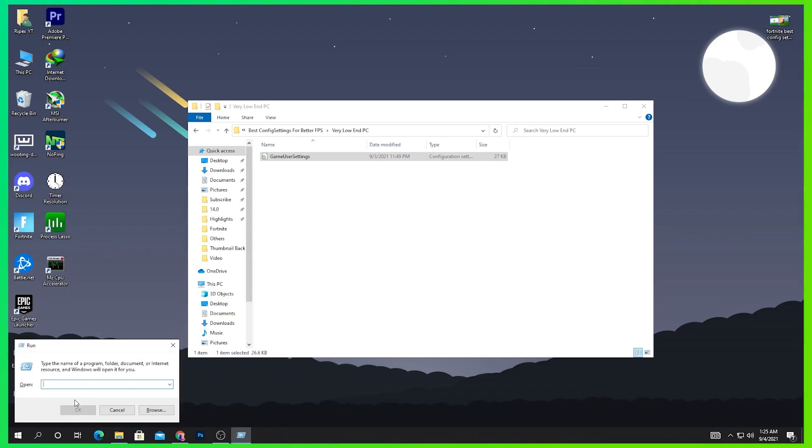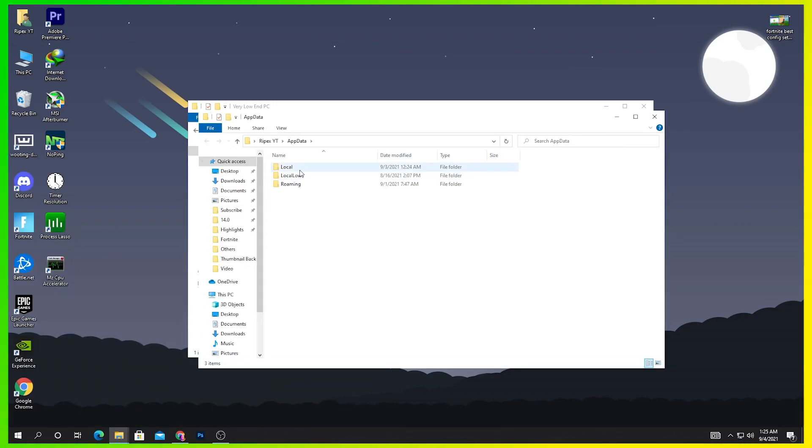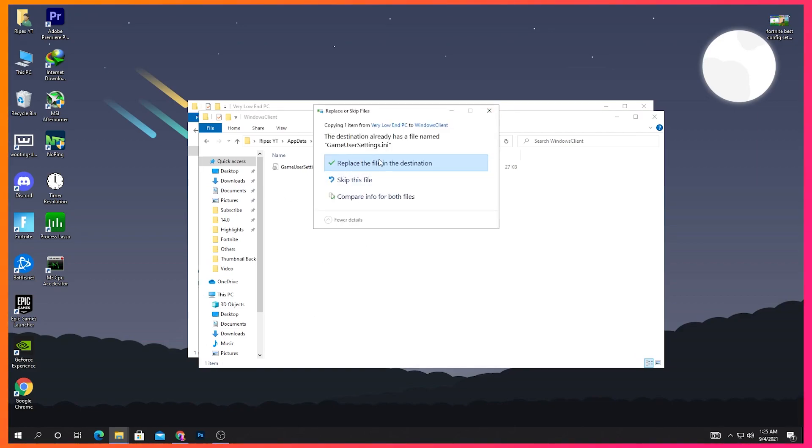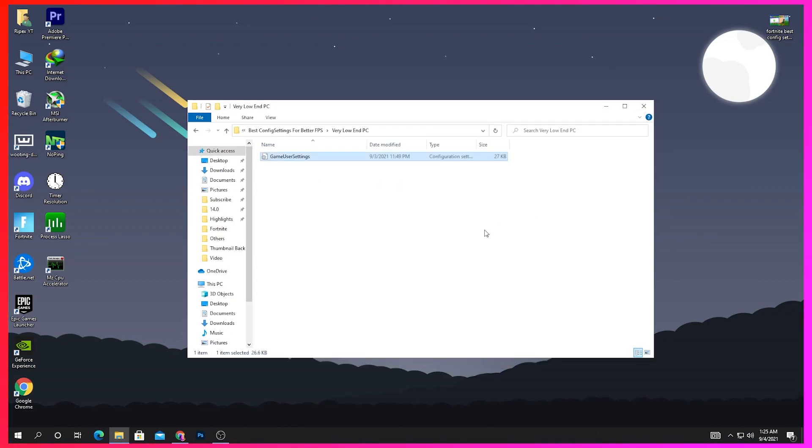Copy this config file. Then go to Windows Search, type 'run', press Enter, then type 'appdata' and press Enter. Navigate to Local > FortniteGame > Saved > Config > WindowsClient. Here is the GameUserSettings file — simply replace it by pasting your copied file in this destination.